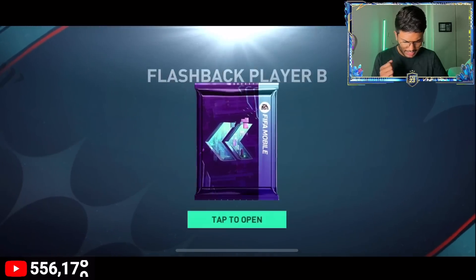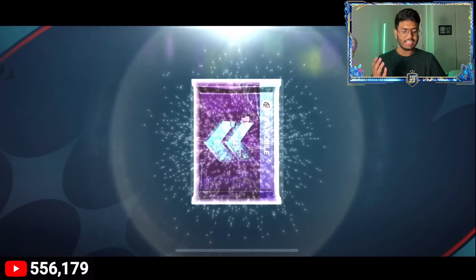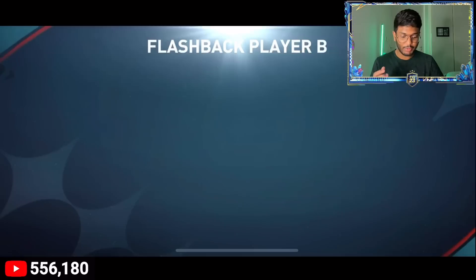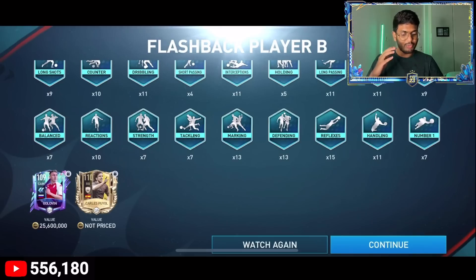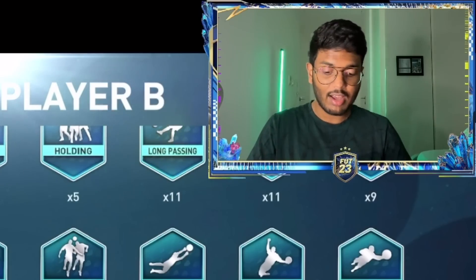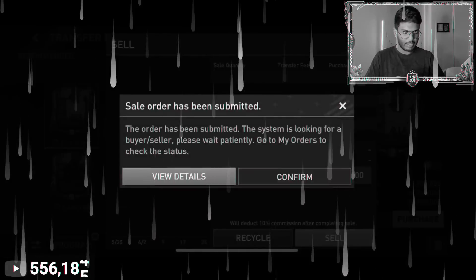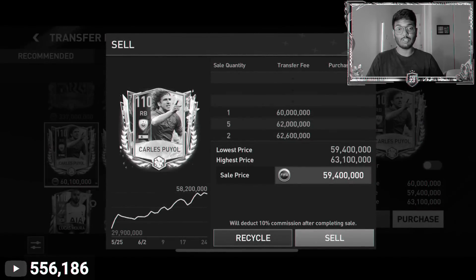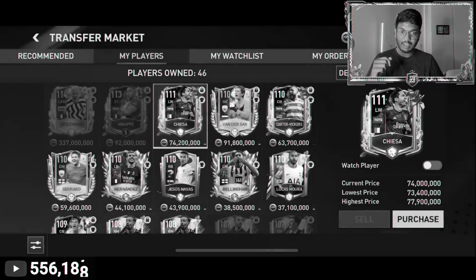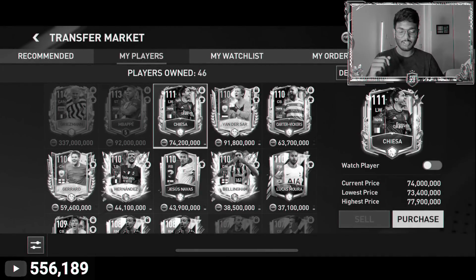Let's go — EA Sports, give me a 113-rated player please! It's a walkout — Portugal, Spain, right back... it is Carlos Puyol! That's actually a decent pull, but if it's not a 113 we have to quick-sell it. He's going for 59.4 million coins but unfortunately challenge is a challenge. The flashback cards being recycled didn't make me sad, but this one definitely will. Here we go — Carlos Puyol for 100 coins. We just lost about 50 million coins there.